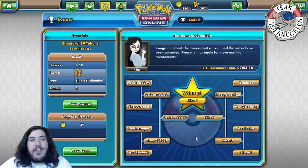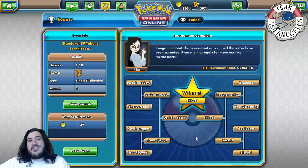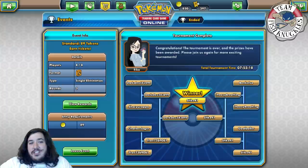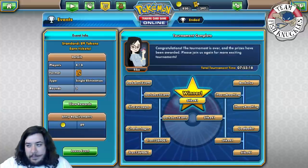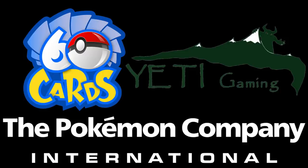Hope you enjoyed this episode of Saturday tournament playing the Volcanian deck that Alex used to win Athens Regionals. Thanks for watching, hit that subscribe button! Quick shoutout to our three sponsors: Six Cards, Yeti Gaming, and the Pokemon Company International. Links to everything are down below in the description. Thanks for watching, have a great day!